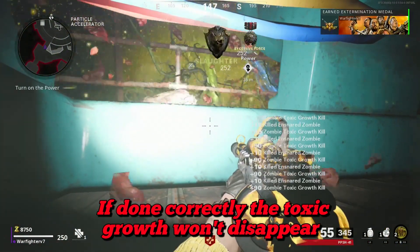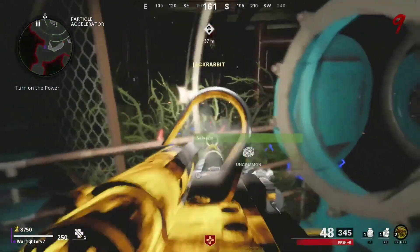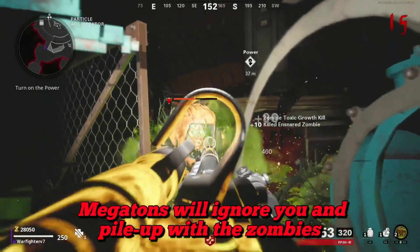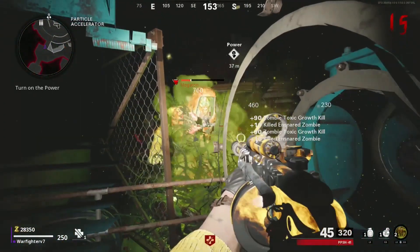If you want to do the Toxic Growth glitch, prone and use Toxic Growth when there are about 20 zombies. If done correctly, the whole board of zombies should die. To make your XP count while doing the Toxic Growth glitch, press the reload button at least twice every minute. You can also just move around as well.